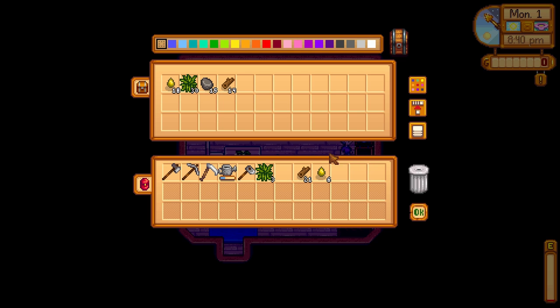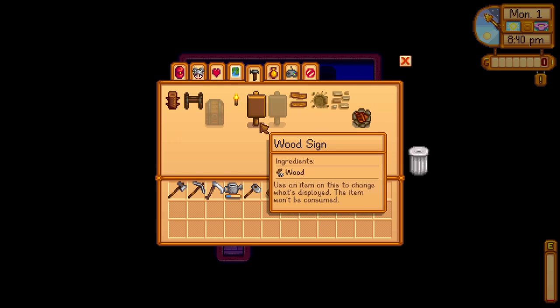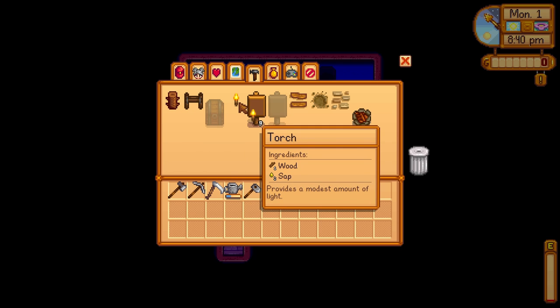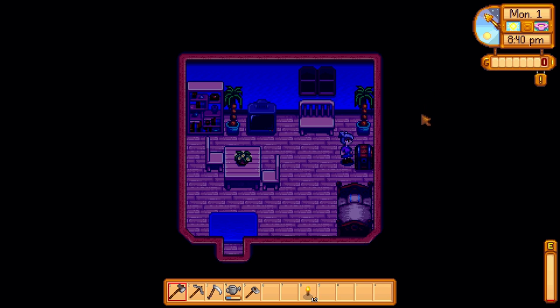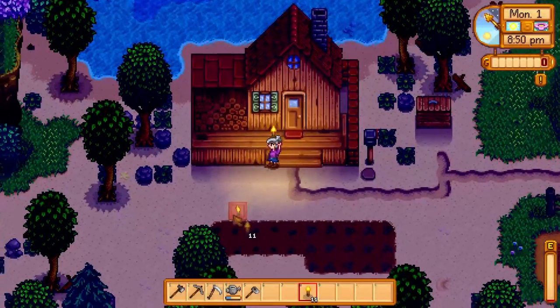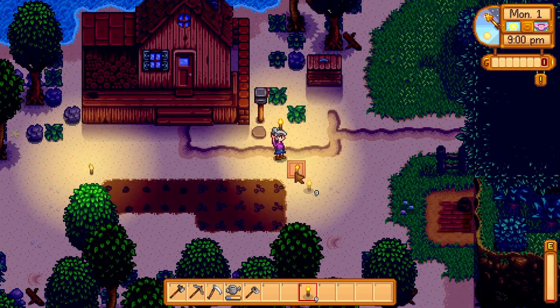Into the house we're going. Torches or campfire — I'm going to go with torches. Some torches, then we can light up the base. It's going to be great and I can go out to my farm at night. I can probably put some torches in the house too — some mood lighting. Right there and right there.